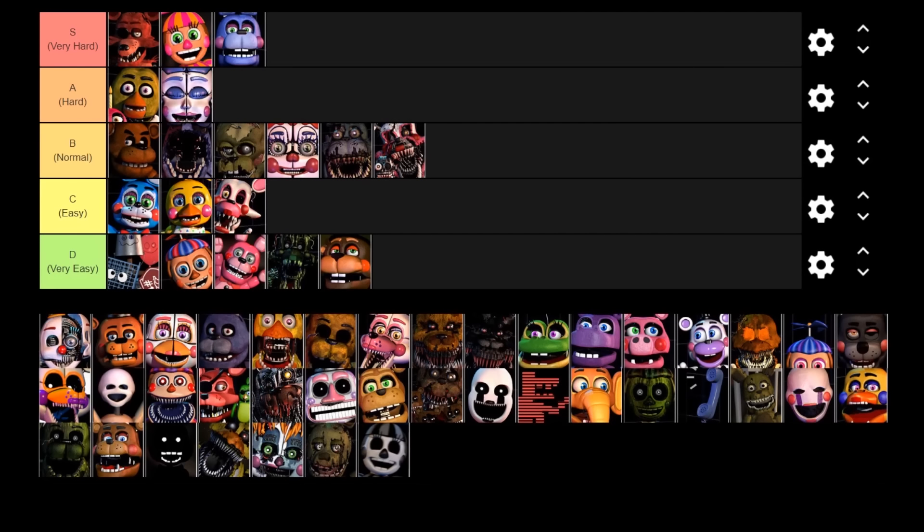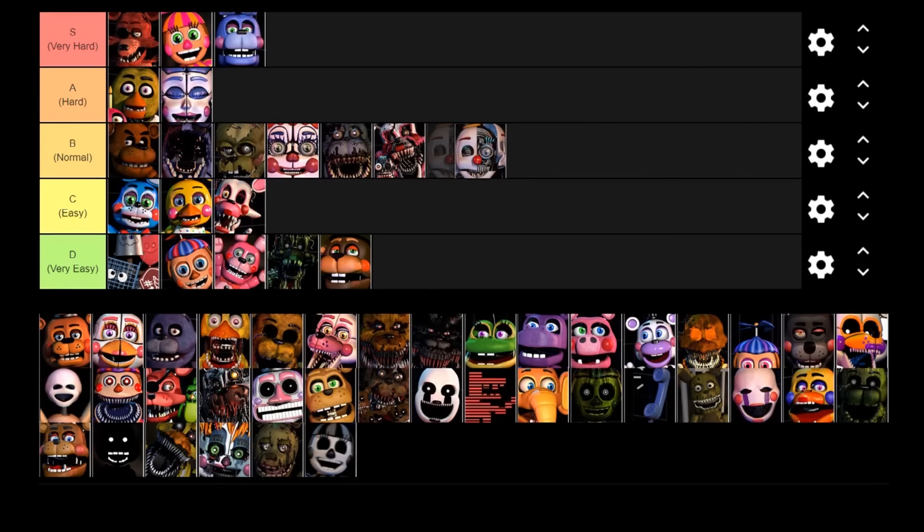Next up we've got Ennard, another vent animatronic. Ennard is a bit harder to deal with than Mangle because he is the only vent animatronic you can't really track easily — his face on the vent monitor is very transparent and kind of just flickers on the screen every now and then, whereas you can clearly see all the other animatronics' faces. He is quite aggressive too. He does make his squeaky noise when he makes it to the end of the vent, making it easy to tell when he's about to attack, but unlike Mangle, if you raise the monitor he will jumpscare you straight away. Because he is slightly harder to deal with, I'm going to put him in the normal tier.